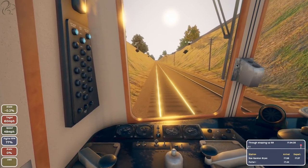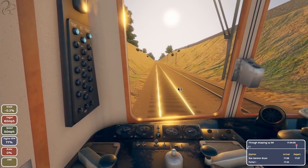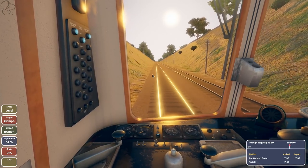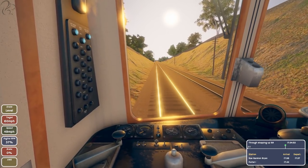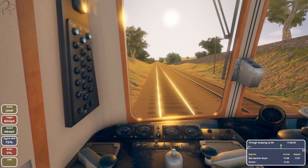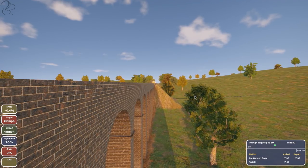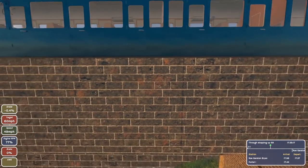Looking forward to future improvements. Red aspect ahead — getting ready for an AWS. I was wondering about top speed but we'll need to idle shortly anyway. The AWS marker is coming up. The signal literally went green as we passed over it — amazing. Rogue Arston is coming up though so we still need to worry about braking.